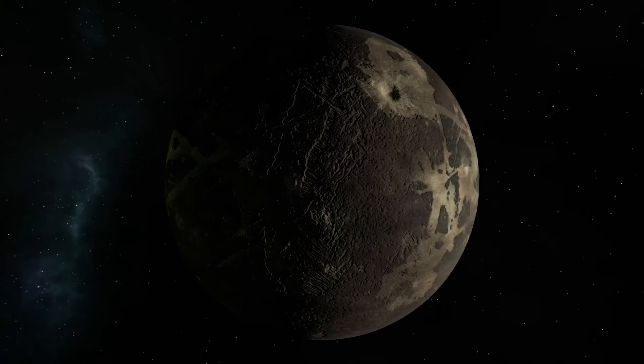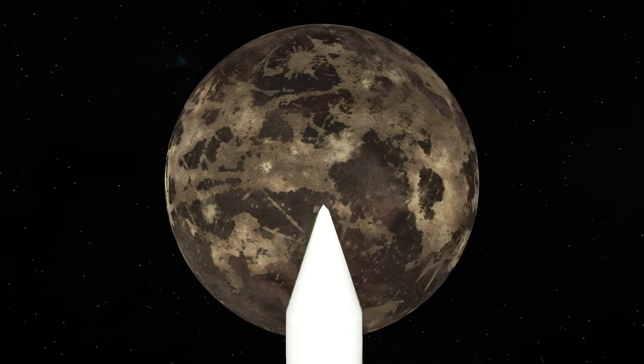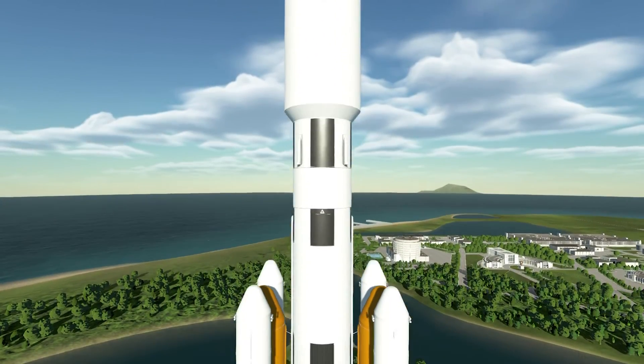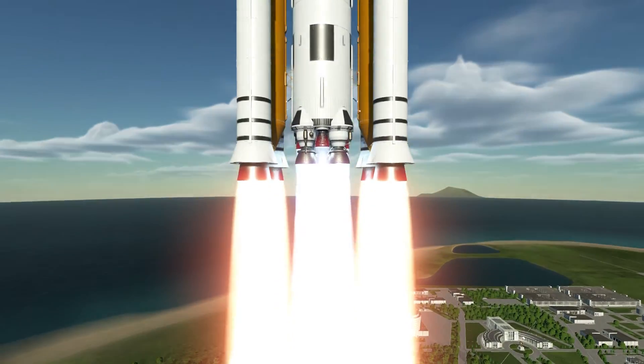Today in Kerbal Space Program 2 we are going to Tylo, the largest moon in the Kerbal system, using none other than the Jupiter 3 — an intriguing shuttle-derived concept from around 2010. The build of this monstrosity will be in the description, but right now you will see the launch.